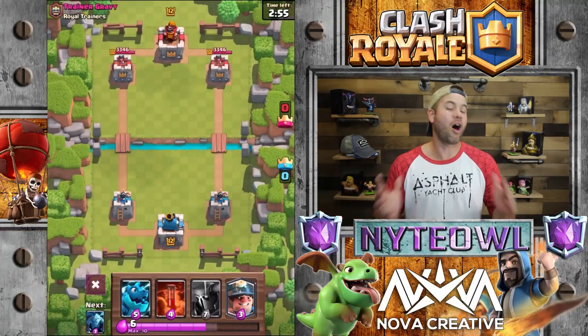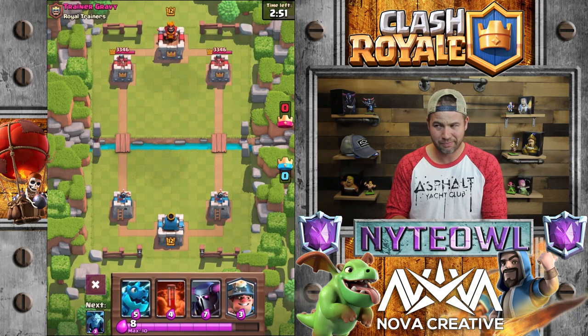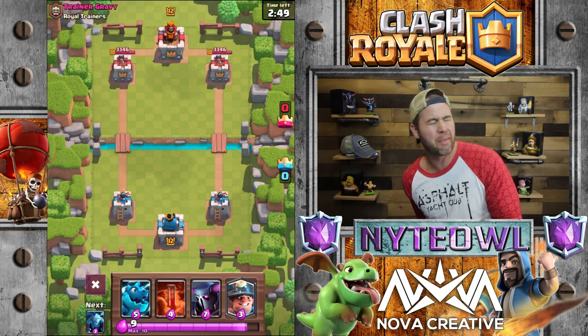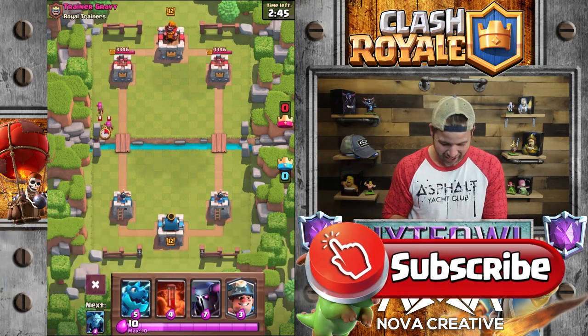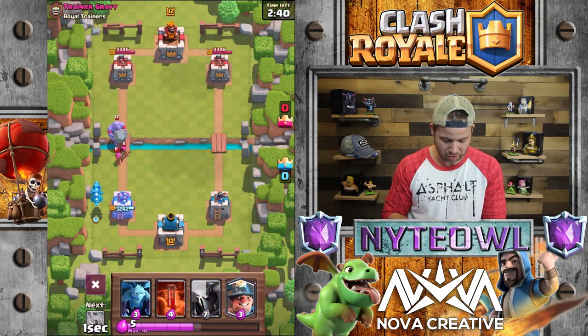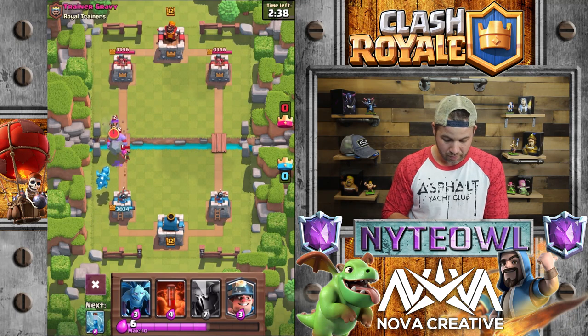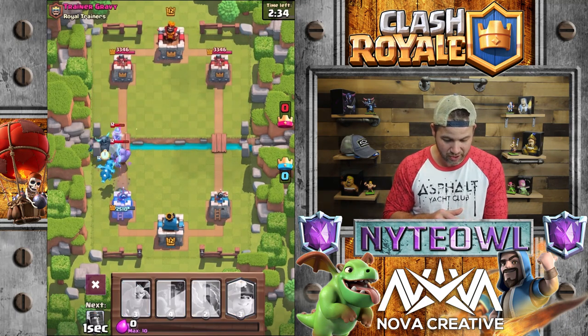So Electro Dragon — obviously five elixir — and pretty sweet, but it's an epic. I'm just gonna use him right away, let's just use him right off the bat and see what he does. These trainers are a little bit tough so we'll see what he does.